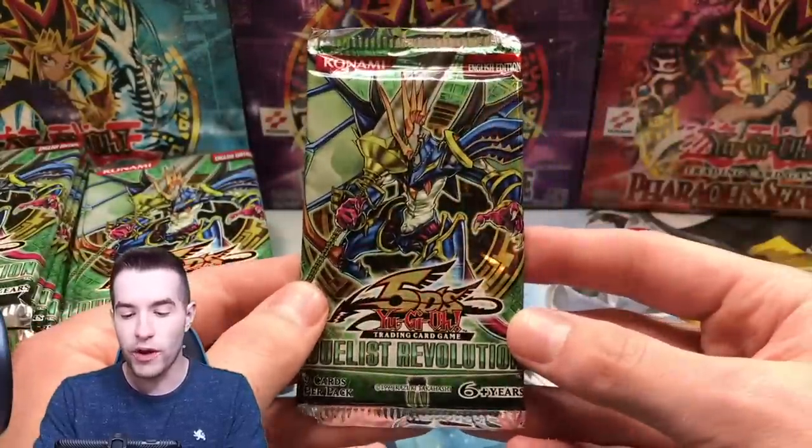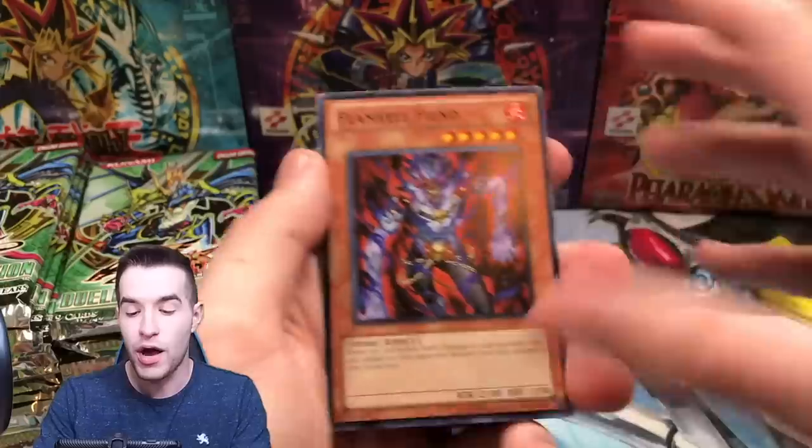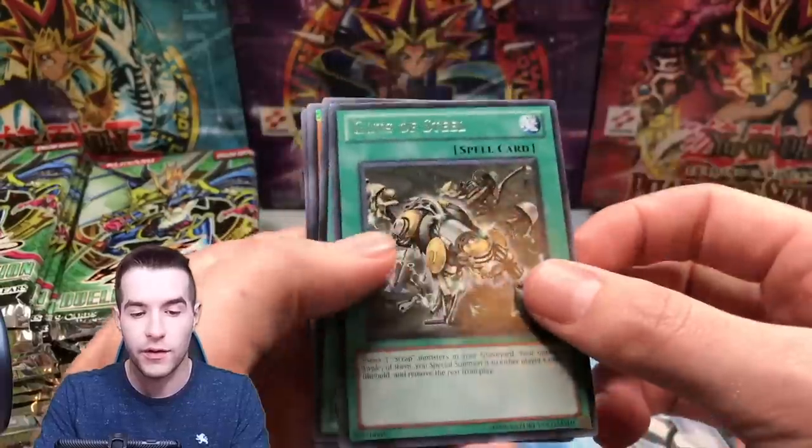Let's go to the next pack. Hopefully we can pull one of the big three. I've only ever pulled Effect Veiler ultra rare — that's the only one I've ever pulled from D-Rev. I've never pulled Pot of Duality. I've never pulled a Solemn Warning even in ultra, and I've never pulled them in ulti.